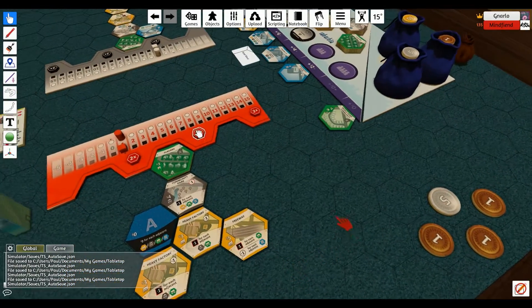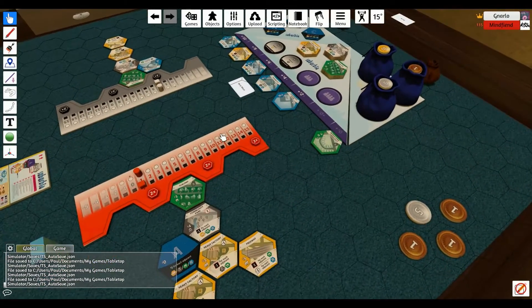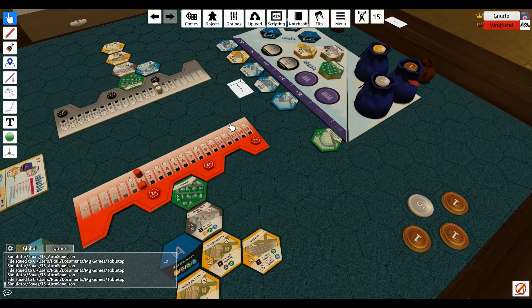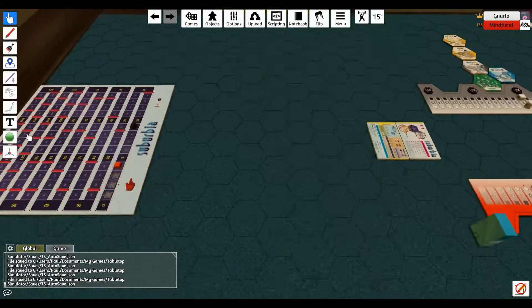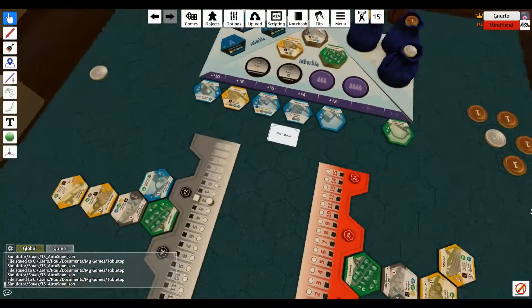Okay, I'll do that. I'll take out a five and a one — I've got eight dollars now. About eight million dollars really! Then I get my income which is one, move my population down by one — on five now. And slide the cards.